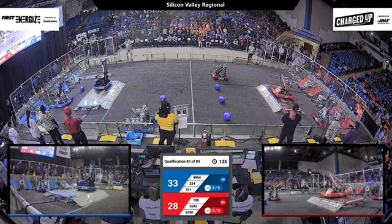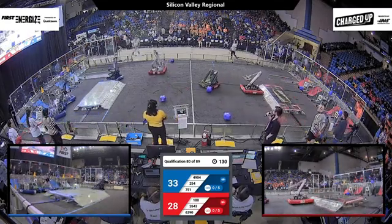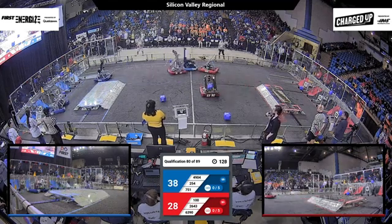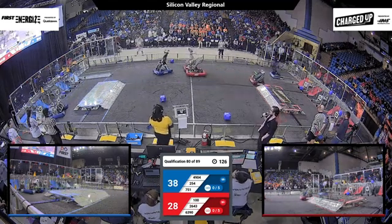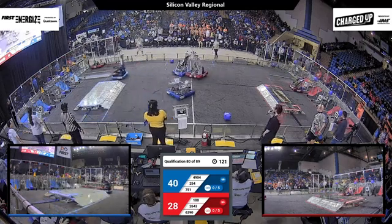The Wild Hats on Red is also going to do that for the Red Alliance. 20 cubes on the field. 254 is going to place one of those. While 751 Barn 2 Robotics, they have the conveyor belt once more. They're going to get a cube into the hybrid node.